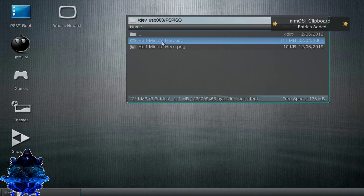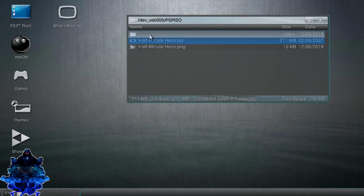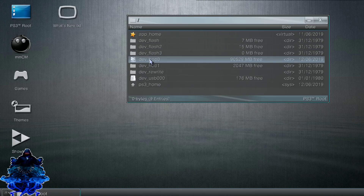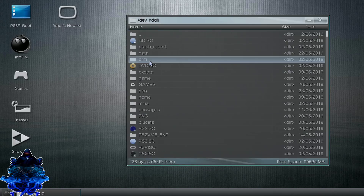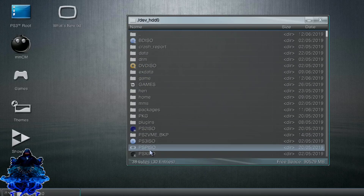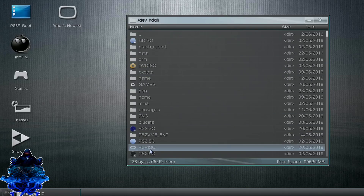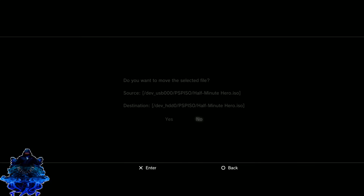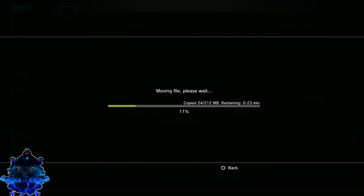It will take you right here. Go up to the PSP ISO, press X, then press circle. Go down to cut. Go up to the top folder with the two dots, double tap X, double tap X again at the top. Go down to Dev HDD 0, double tap X. Now go all the way down to where you see PSP ISO, double tap X to enter. Press circle, then paste and paste the ISO right there. You can paste all your ISO games at once inside that folder.